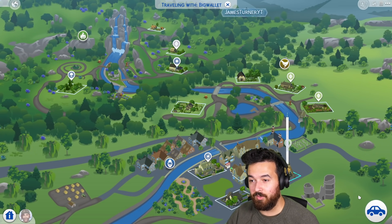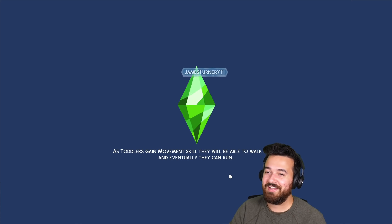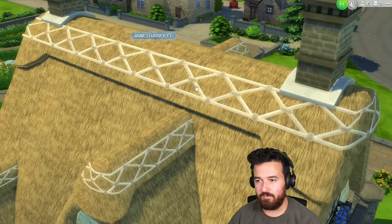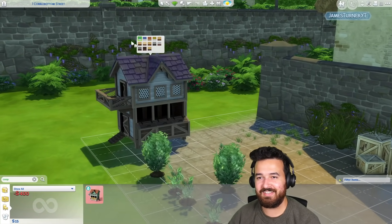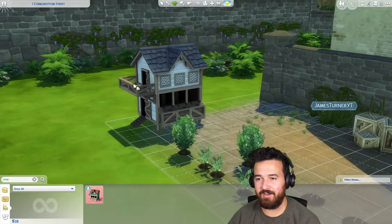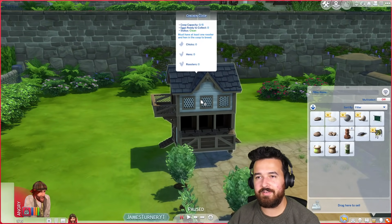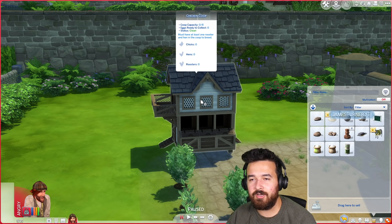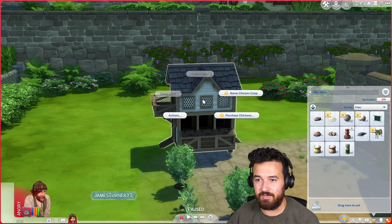We also have 400 simoleons, which is enough for a chicken coop though. I'm going to guess a chicken costs more than 15 simoleons so we're going to need more money. Actually first — chicken coop! Yes, we did it. It's going to be here in the alleyway. What color do we want? We can have eight chickens in here, hens and chicks. There's no eggs ready to collect, it's clean. If we have a rooster and a hen they can actually breed and we can have chicks, which is pretty incredible.